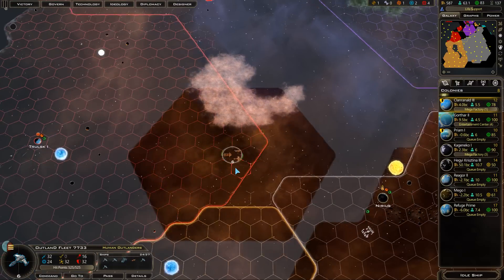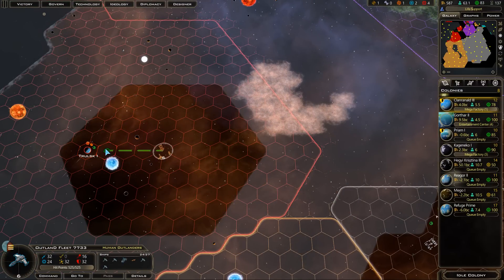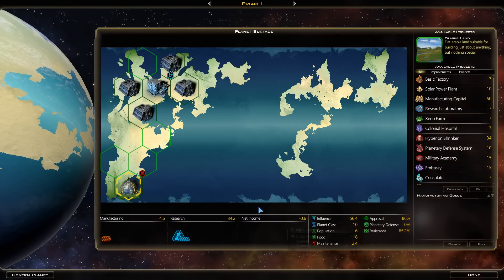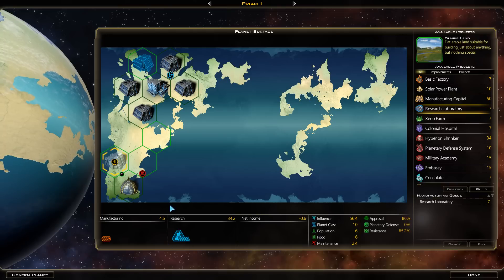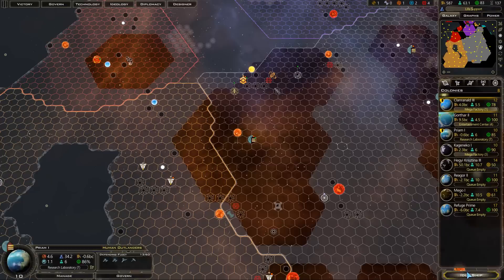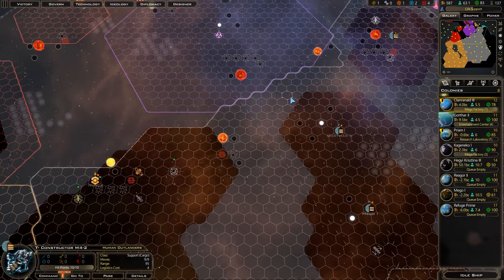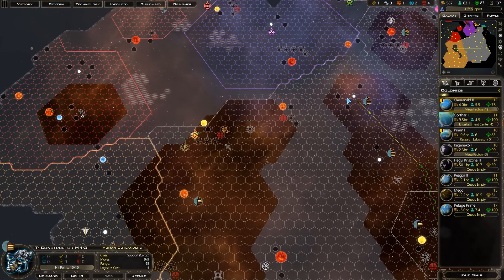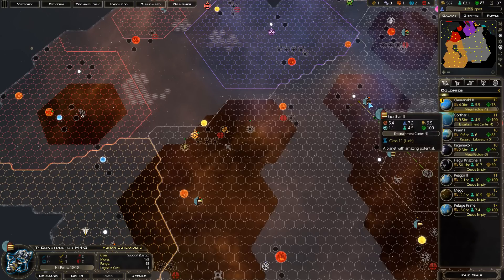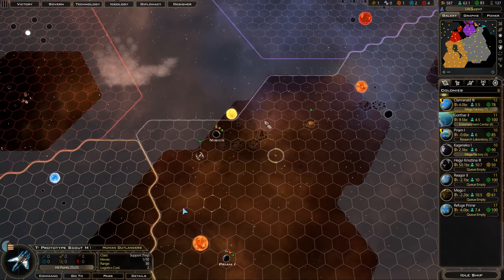We'll pull our fleet back over there. Let's take a look at Trilsk — there doesn't seem to be any defenders, so very, very good for us. We'll build another one of these research platforms, and that should give us a lot of leeway there. The best location to build a starbase over here would probably be right at the sun — it's close enough to this planet, slightly close to that planet, and this one is going to be far away either way.